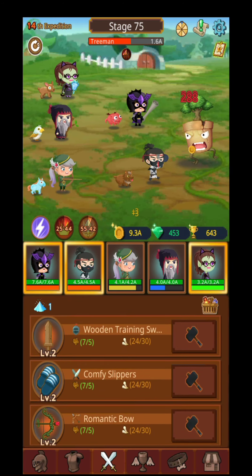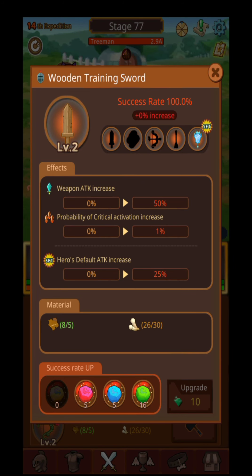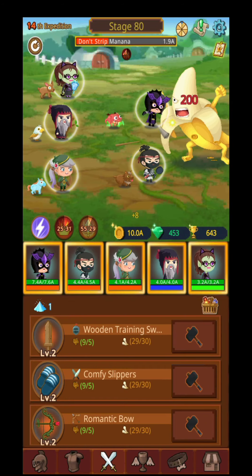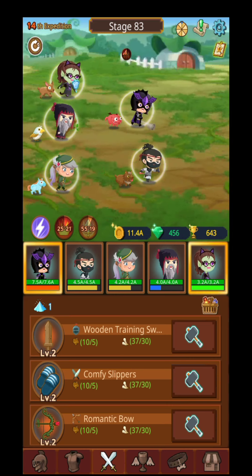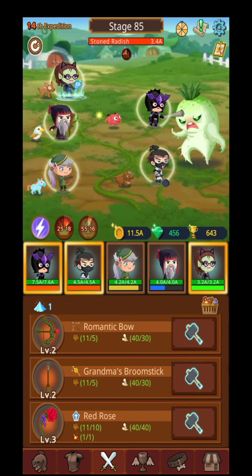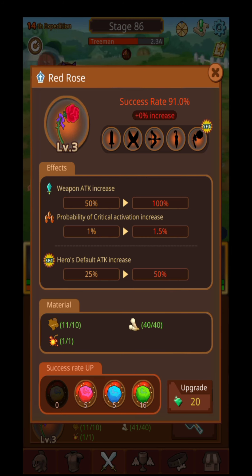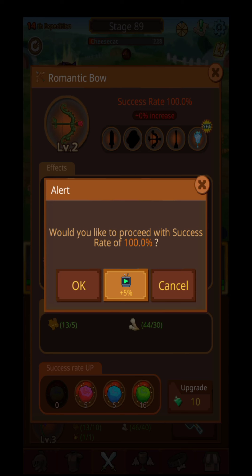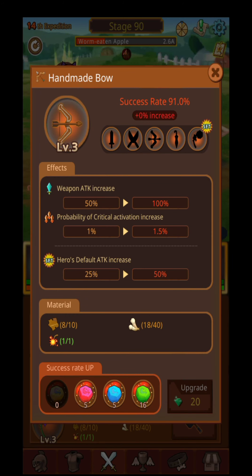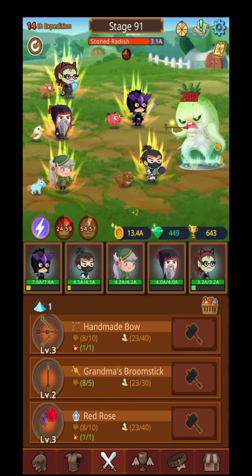For example, the wooden training sword over here — I need a specific rock in order to upgrade it. I can't upgrade it because I don't have all the pieces. You can upgrade with gems also, but I suggest you gather all the resources first and then upgrade. If you upgrade a weapon, you get different kinds of bonuses for your heroes: weapon attack increased, probability of critical chance, and other things.